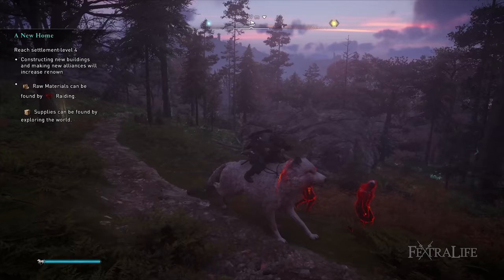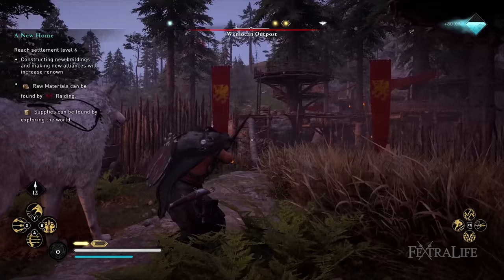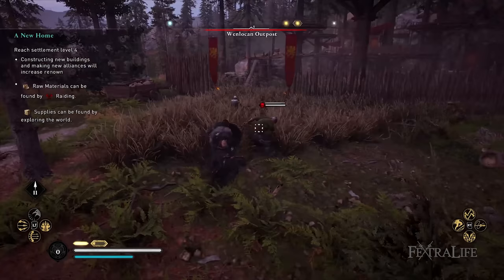Two-handed weapons have Dane axes, great swords, hammers, and spears. And there are three types of bows: light bows, hunter bows, and predator bows. And lastly, two types of shields: heavy and light. All weapon categories have a unique moveset that you can chain combos and even animation cancel by doing a dodge with any of them.